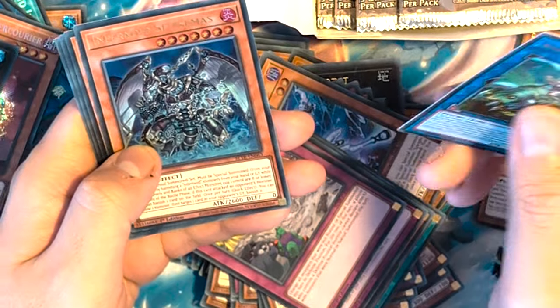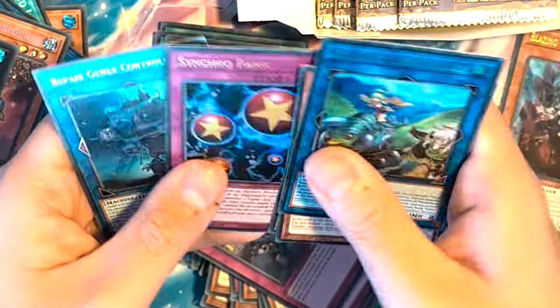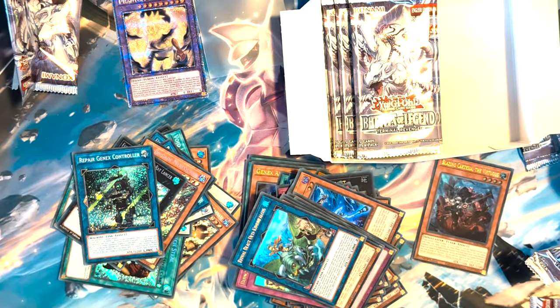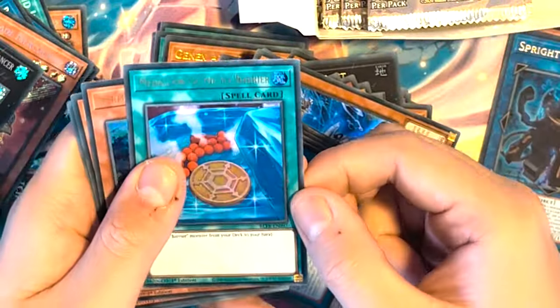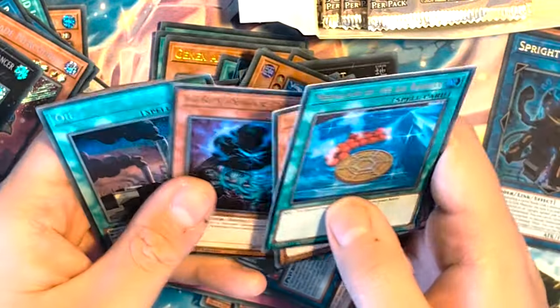Ritual Beast Ulti-thingy, Infernoid, Guard Dog, Sinker, and a Repair GenX. Sprite Sprined — good reprint. Medallion of the Ice Barrier. I've always said — is it Sprinter or Sprined?